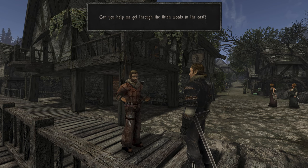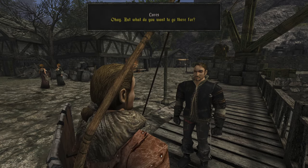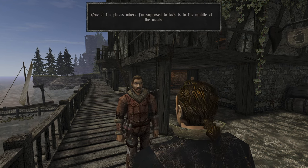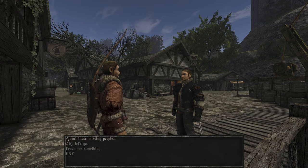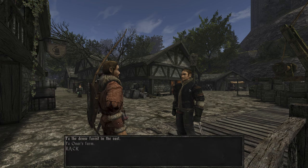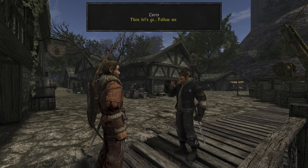Can you help me get through the thick woods in the east? But what do you want to go there for? Nefarious ordered me to find more ornaments. One of the places I'm supposed to look is in the middle of the woods. And that's still too dangerous for you alone, right? No problem — let me know when you want to leave. Let's go now. To the dense forest in the east. Then let's go, follow me.